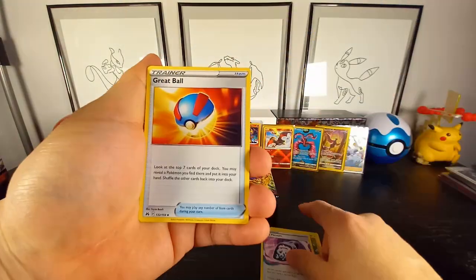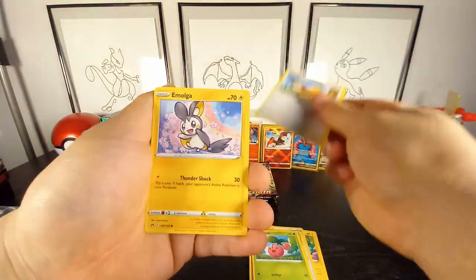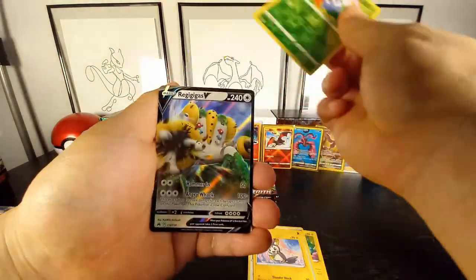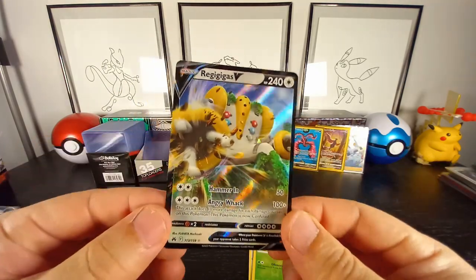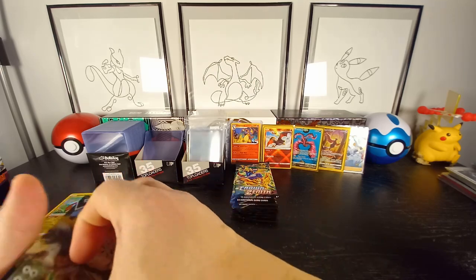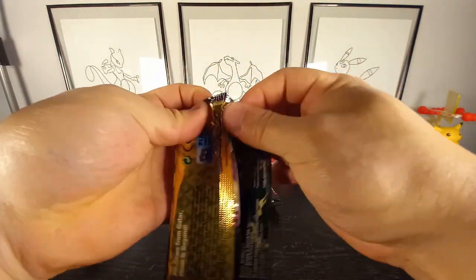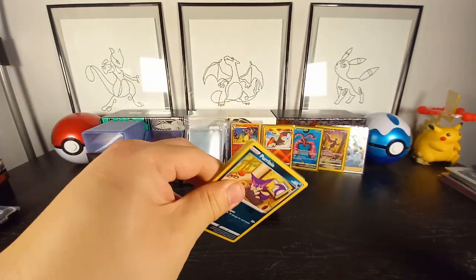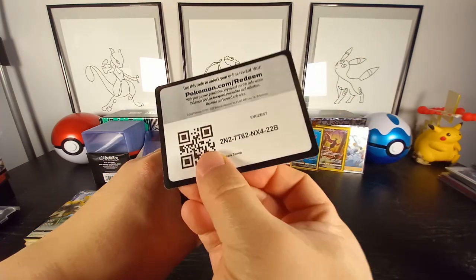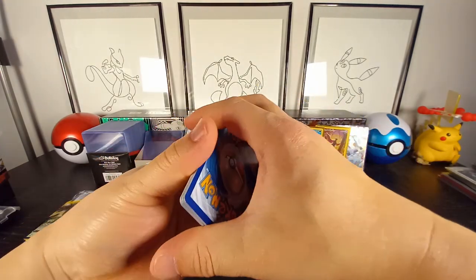Ralts, Vacuum, Great Ball, Rockruff, Rubie, Yangoose, Emolga, Gloom — and in the back we have a regular Genesect V again. Oh my goodness, we are doubling up here today. The last pack from the second tin — I think that first tin was better, got better hits in the first ten, although we did get that Charizard.